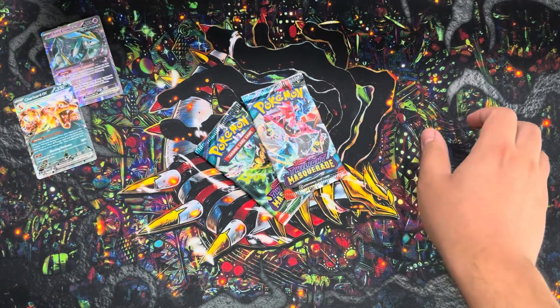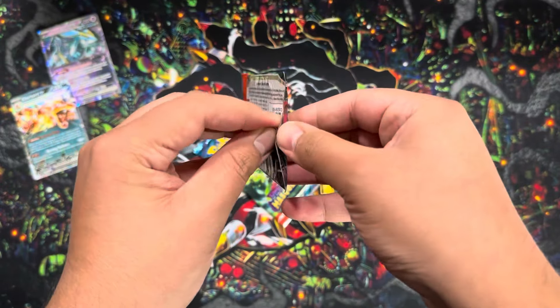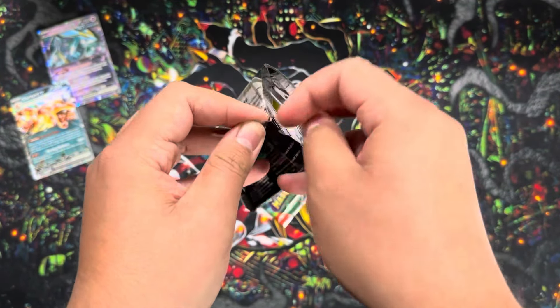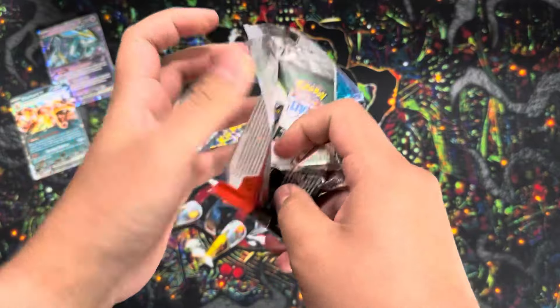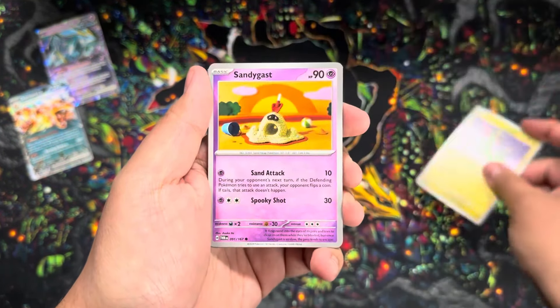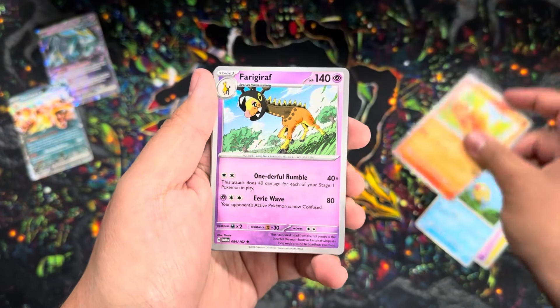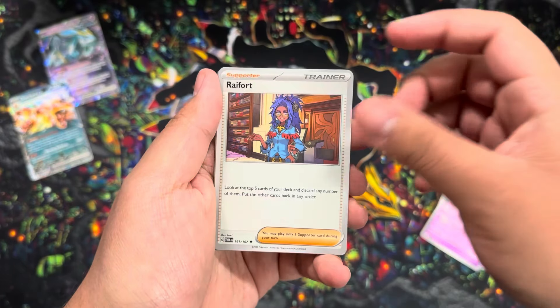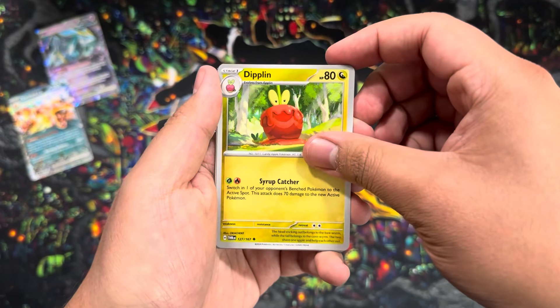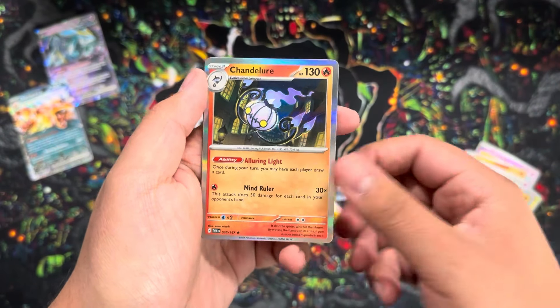Moving on to the Twilight Masquerade portion. We get two chances on each tin. That Greninja is just blowing up in price - it would be pretty sweet to pull one. I have yet to get one, so let's make it a chance. We got Dreepy, Sandygast, Bebus, Vulpix, Frigibax, Rufflet, Diplet, Poltergeist, and a Chandelure.